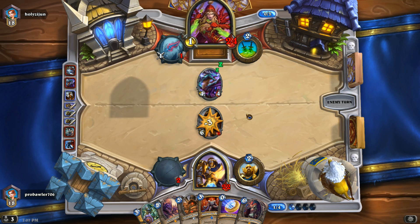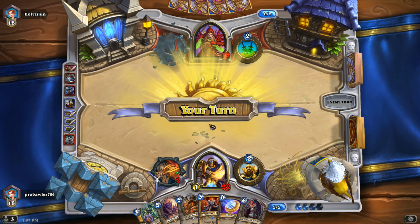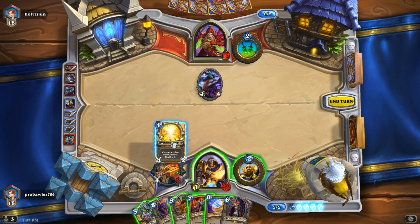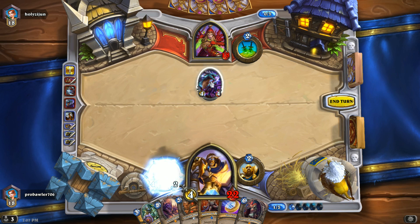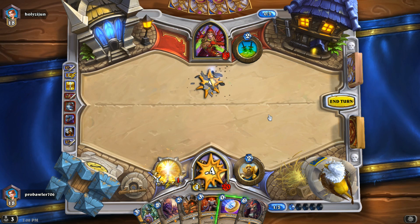He did have a pretty efficient way of dealing with it, but he is going to take 6 damage. And we only pay 3 mana for that — 3 mana, 6 damage. That's pretty good. And we are just going to Truesilver here to get rid of this Azure Drake. Truesilver Champion is the bane of Azure Drake's existence in most cases.